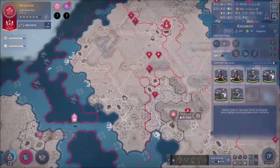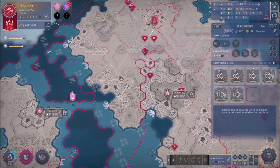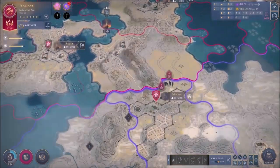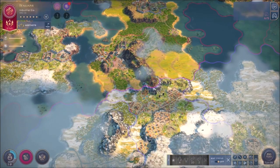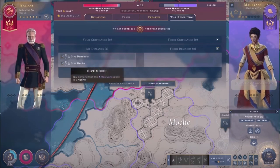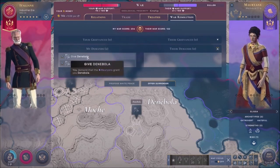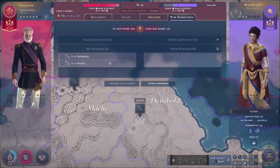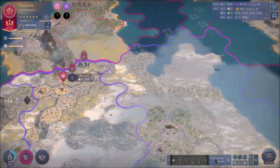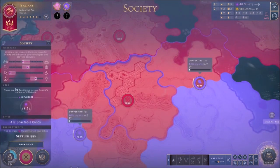We're still sending this unit back towards these territories so we can assault them. The Morians want to talk to us - we do still want Denibola and Mosh, so we got both of them. These are war resolutions - these are my demands. I have a lot of war support and they don't have too much. It's on them now - they have to accept eventually. If they don't accept, they're just gonna end up losing everything.